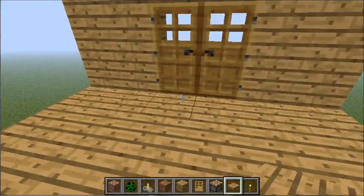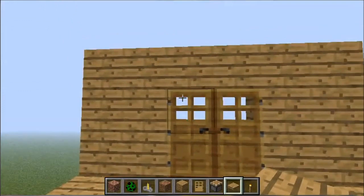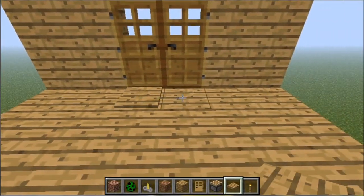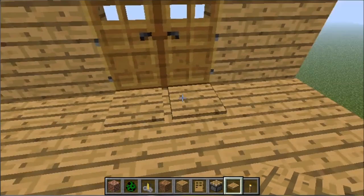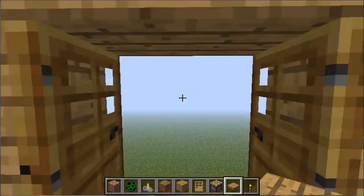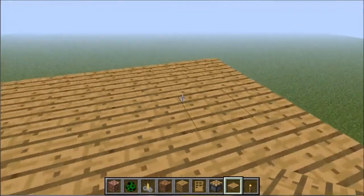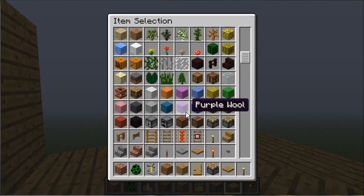If you're the lazy type and you don't like opening doors manually, what you can do to open the doors automatically is just place down any type of pressure plate right next to the doors. When you step on them, the doors open and you can just walk right through.